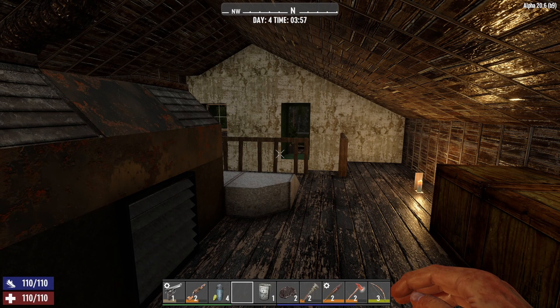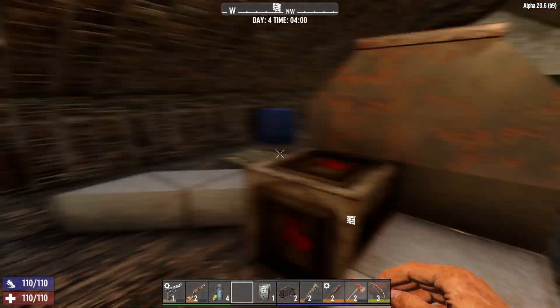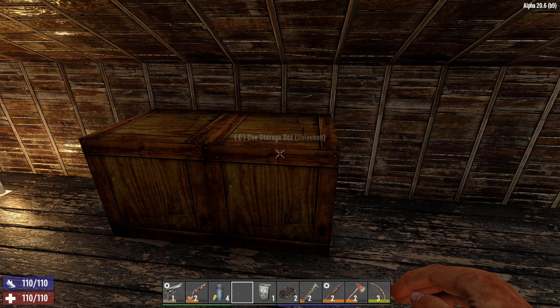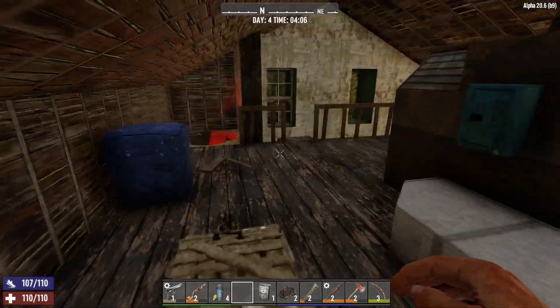Welcome back to episode four of my Seven Days to Die series. Throughout the night I did a little bit of housecleaning — put some stuff away. I have my food and health stuff here, all my junk over here, weapons over here, and little mods and odds and ends. Right now it's 4 a.m.